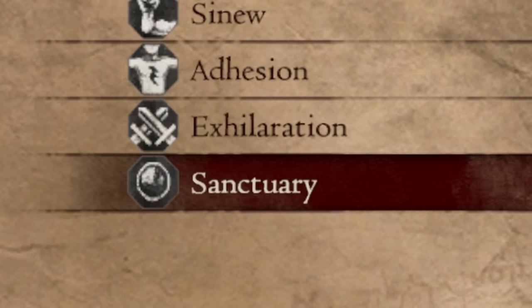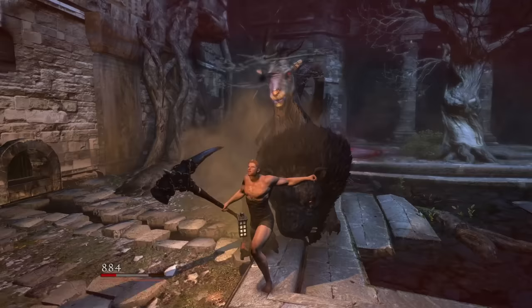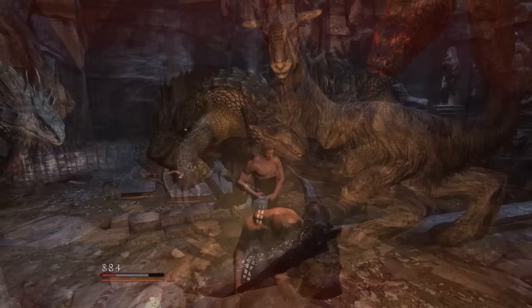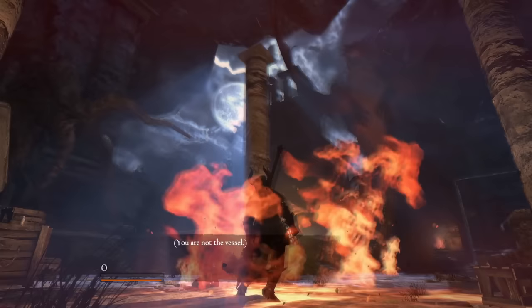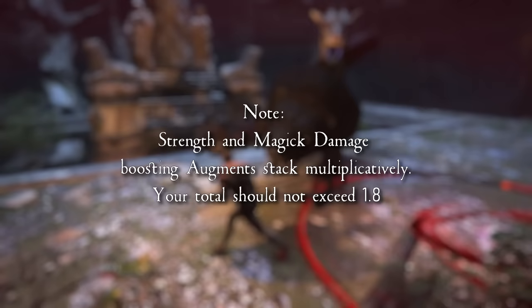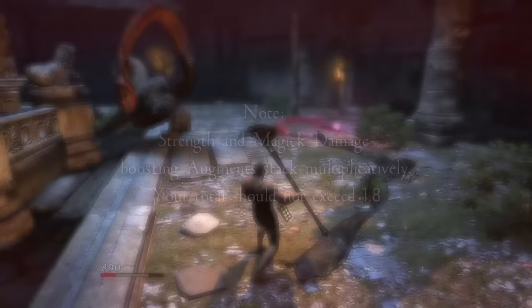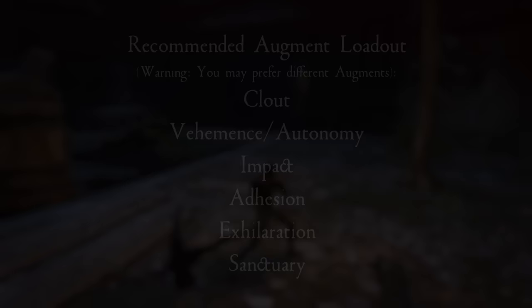An incredibly powerful combo for every vocation is Sanctuary with Exhilaration and Slash or Equanimity. Sanctuary maxes out your physical defense while your health is in the red, making you practically immune to physical attacks — though you still take normal damage from magic. Exhilaration boosts your strength by 35% while your health is in the red, allowing it to synergize with Sanctuary. If you're playing on the Dark Arisen version, make sure your strength-boosting augments don't exceed 80%, as your damage won't increase further beyond that. I personally don't use this setup because it's too powerful.